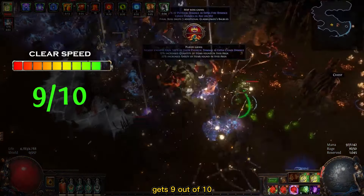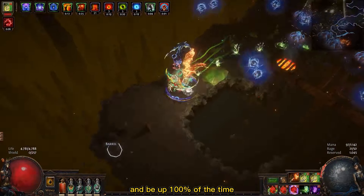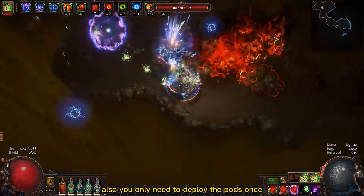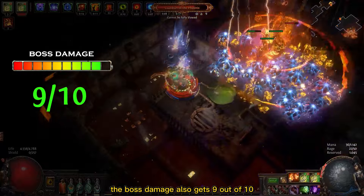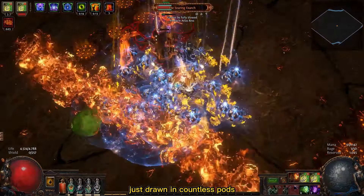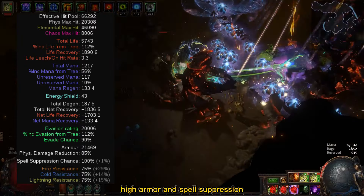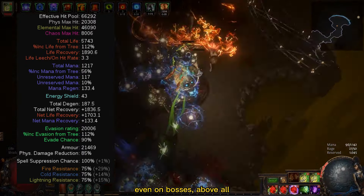For clear speed this build gets 9 out of 10. As a Pathfinder your Quicksilver and Silver flasks are going to have more effect and be up 100% of the time, granting a lot of attack and movement speed. Also, you only need to deploy the pods once and they will drain surrounding enemies, granting smooth gameplay. The boss damage also gets 9 out of 10 — combining your strength with Toxic Rain totems, bosses just drown in countless spores and even the biggest bosses melt like butter. For survivability I'll give it 9 out of 10, since this build has high evasion, high armor and spell suppression. Your defensive flasks have more effect and are up all the time, even on bosses, and you can use Toxic Rain from a safe distance while it slows down enemies.